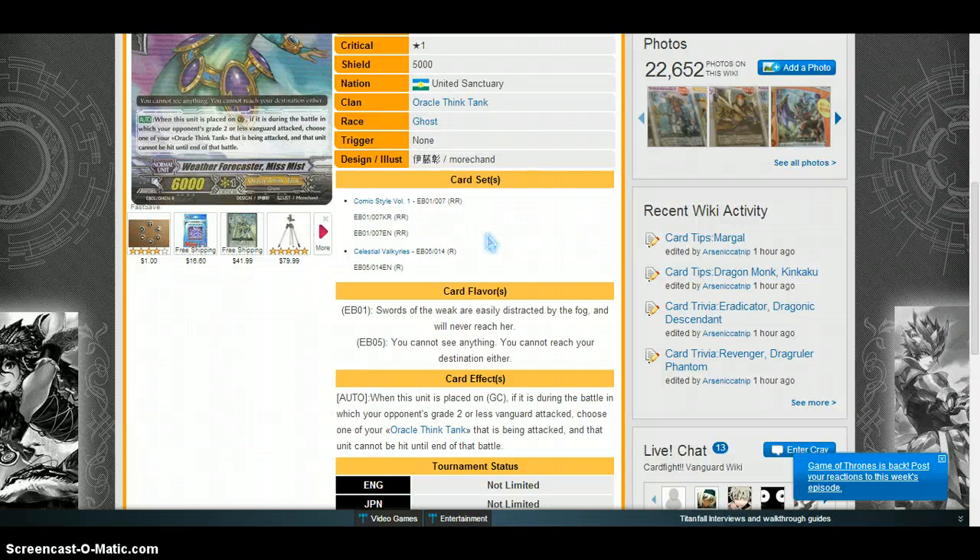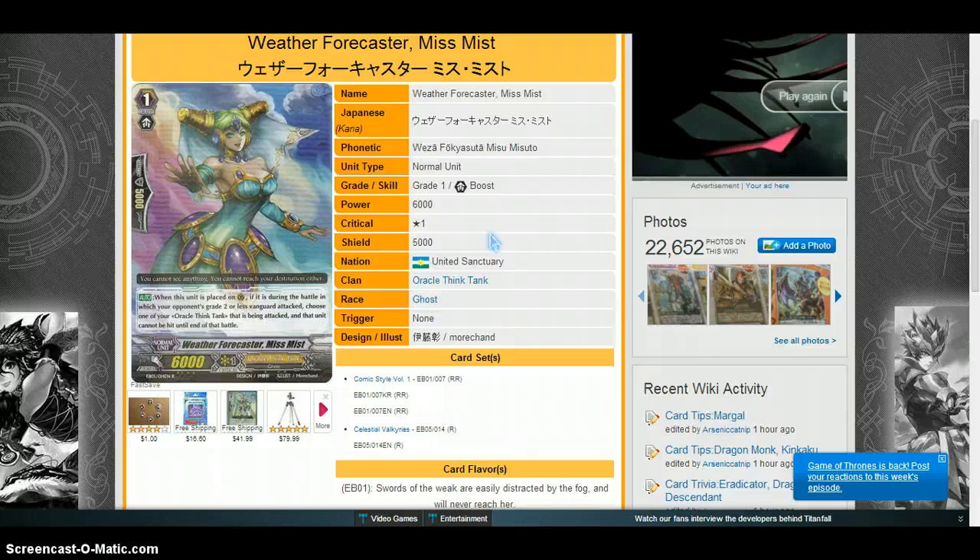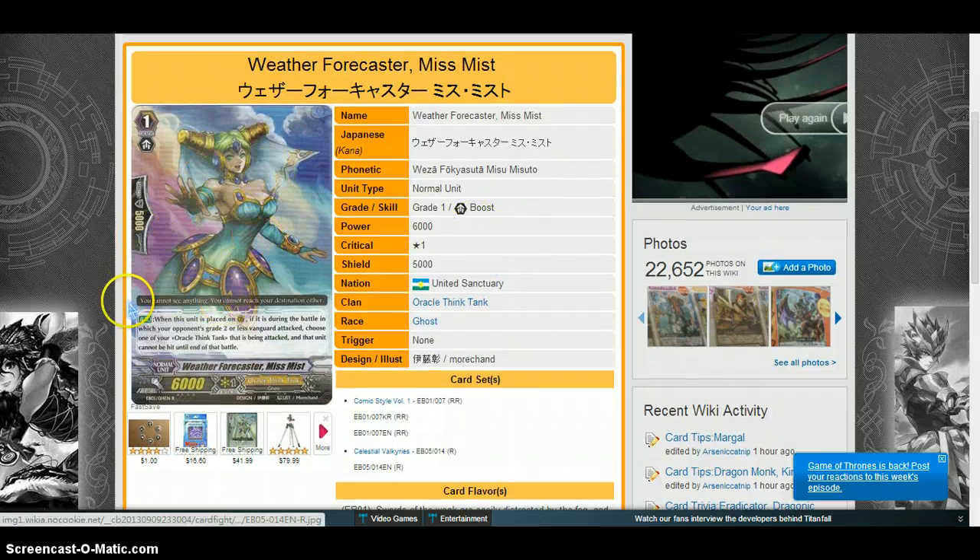Because of the ruling that legion has a grade two, it has been confirmed that if your opponent is attacking with a legion, Weather Forecaster Miss's ability will activate, technically making her a pseudo-perfect guard. So you can effectively run eight perfect guards in a deck, which is crazy — and this card doesn't require any cost either. It's a free perfect guard that can also boost, which is pretty awesome.